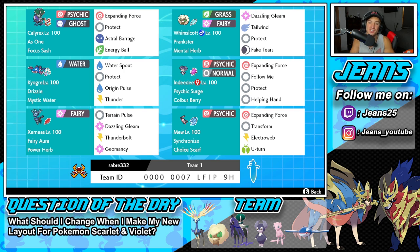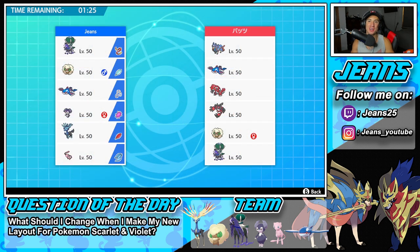Last Pokémon on today's team - the reason we are showcasing - is Mew. It's got the Synchronize ability alongside Choice Scarf. The moveset is Expanding Force for STAB, Transform so we can become any other Pokémon, Electroweb for speed control, and U-Turn to pivot out. U-Turn is such a good move on a Choice Scarf Pokémon. If you want to rent this team yourself, the rental code is at the bottom of the screen.